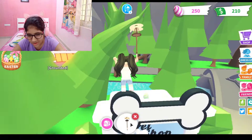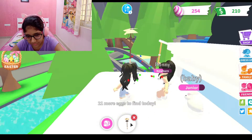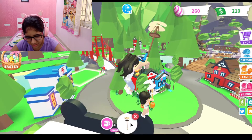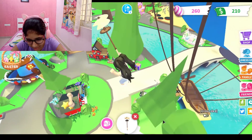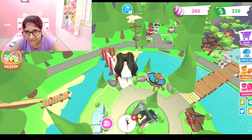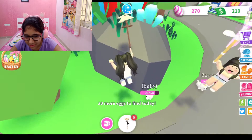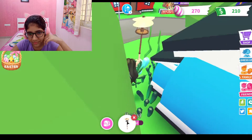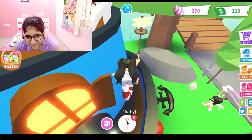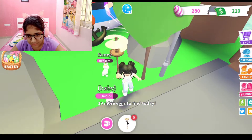This egg is nice. I just always get so stressed whenever I use the propeller. So we got that. And then there is one behind the nursery. I can see one over there. That was a big fall. 20 more eggs to go. I think I see someone at the pet accessory shop — it is also on top of the pet accessory shop. See, I'm never wrong. We just bumped into each other.